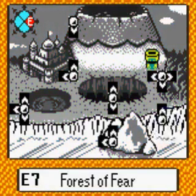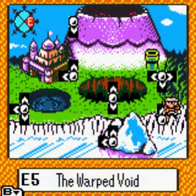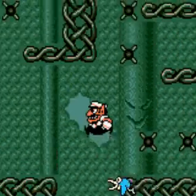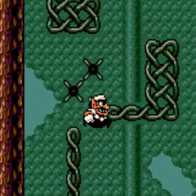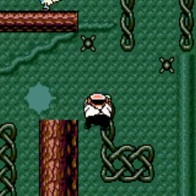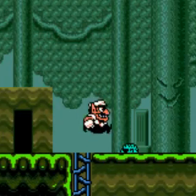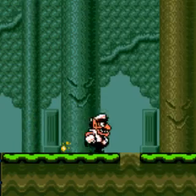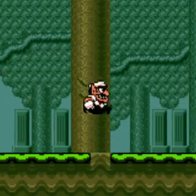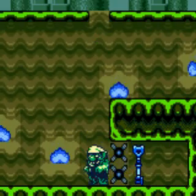I have to go again to the Forest of Fear. The last treasure here — the blue one. Here you need to enter this door. Be careful here. Become a zombie. You can pass through these spikes to get the key.